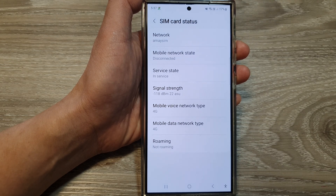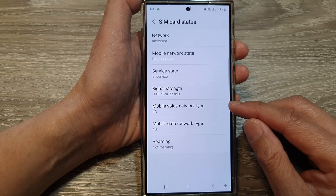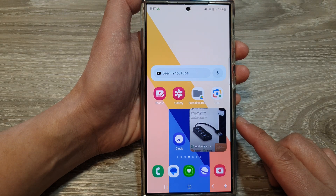Even though I'm in a 5G area, my SIM card does not have the capability for me to use 5G. And that's it. Finally, tap on the home button to go back to the home screen.